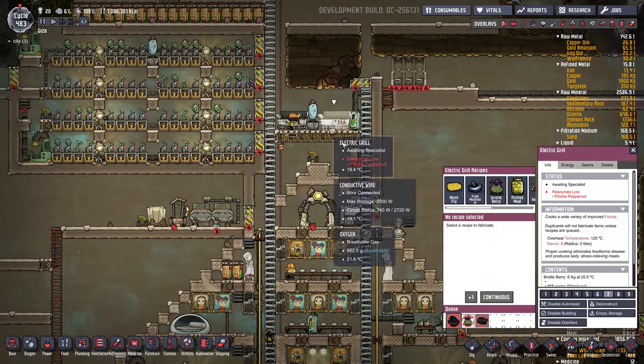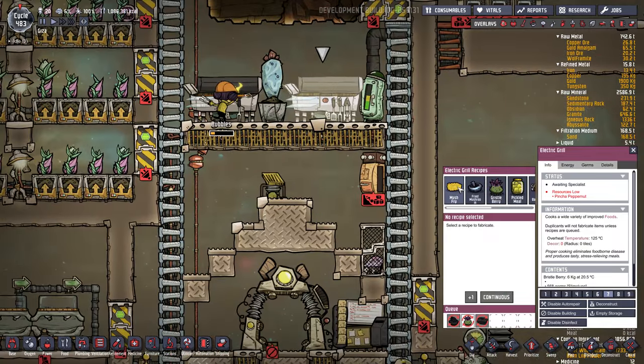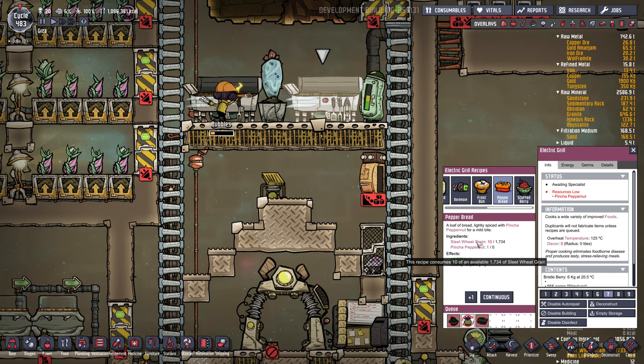If you go to the cooking station, you can see the quality of various foods. Mush fry has a terrible quality of zero, fried mushrooms are plus one, and they get better as you go right. The best food is pepper bread with superb quality, plus five — but it's hard to make because you need to grow sleet wheat. Stuffed berries at plus four is pretty good food and what I'm using right now.